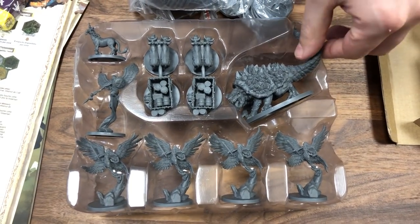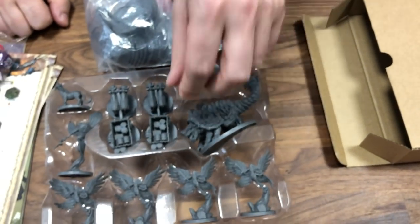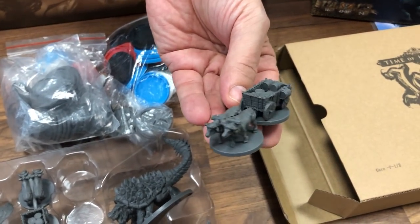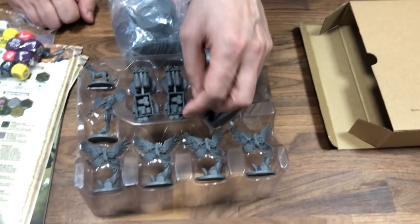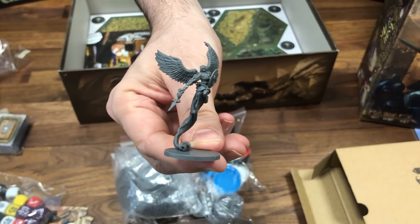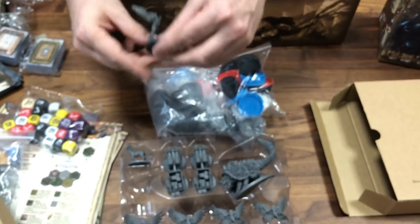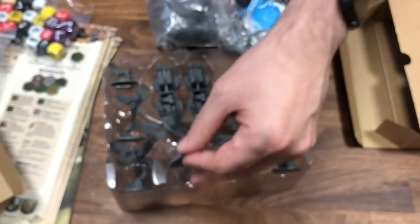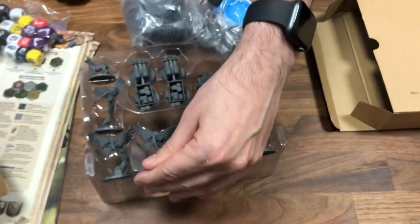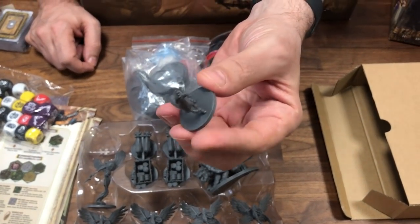These are the big creatures — the tarasques. Look at that in plastic! We have the wagons with the oxes — two of them, lots of detail. We have the archangel — I think this is Gabriel. We have some angels as well, very detailed, gorgeous — four of them. And we have the unicorn, just as cute and nice.